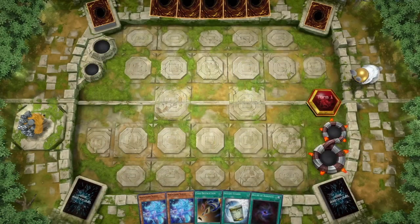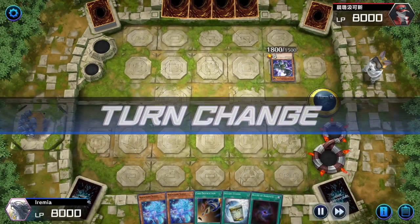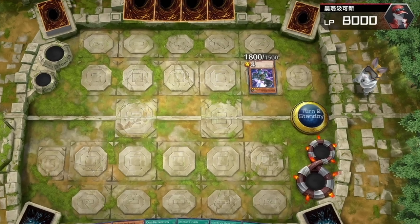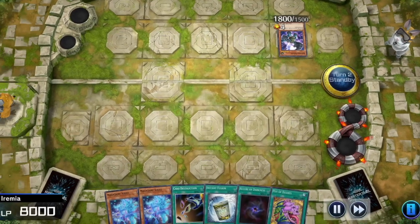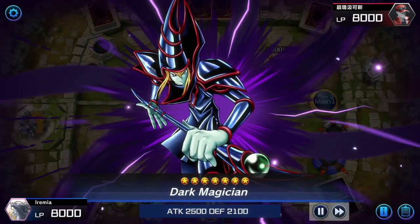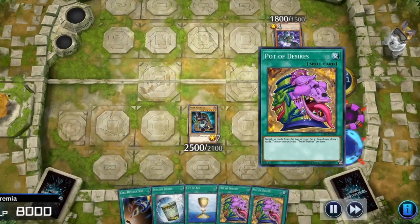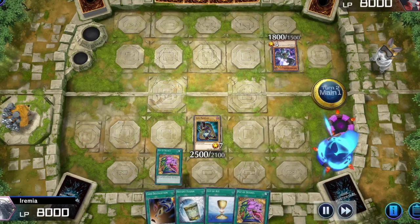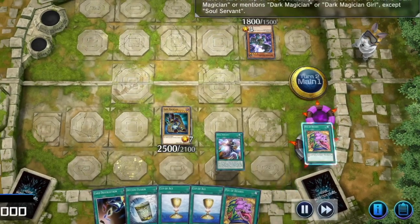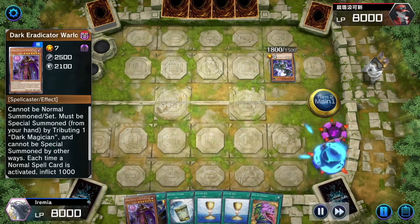Game 3. Our opponent goes first this time and plays the Go Go Go Golem and passes. These games were played in Gold Rank — sometimes we're stuck against top-tier decks, and other times we play against less powerful strategies. We don't have any Warlocks or searchers in hand, so let's see if we can even get off the ground. Activate Magician Souls, summon a Dark Magician. Play a lore, draw some cards, banish our second Souls. Pot of Desires is a hard once per turn, so we can only play one — banish ten and draw two more cards. There's a Soul Servant, so play it, stack the deck with a Warlock, and draw it by banishing the Soul Servant. Summon the Warlock and we can finally get the train started.